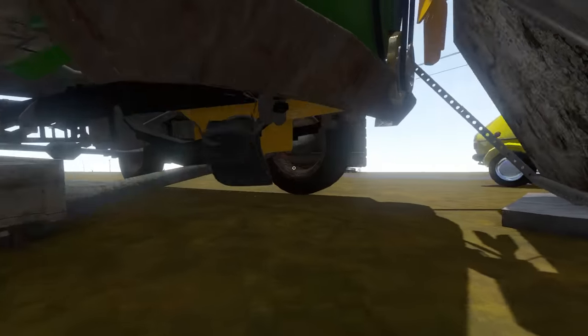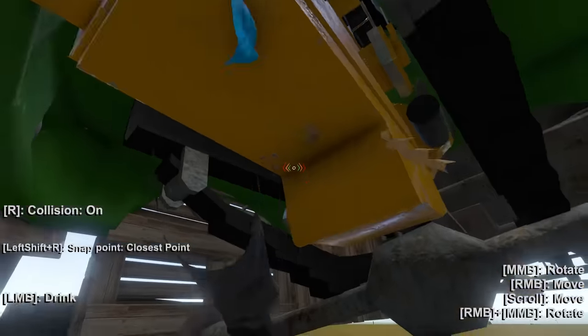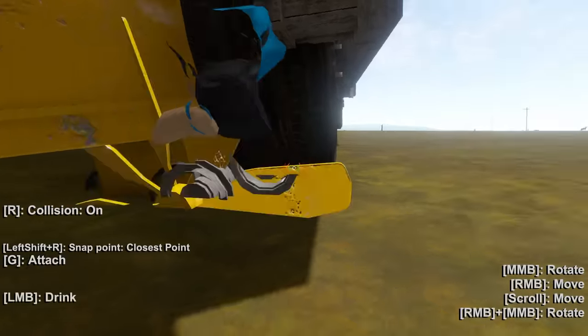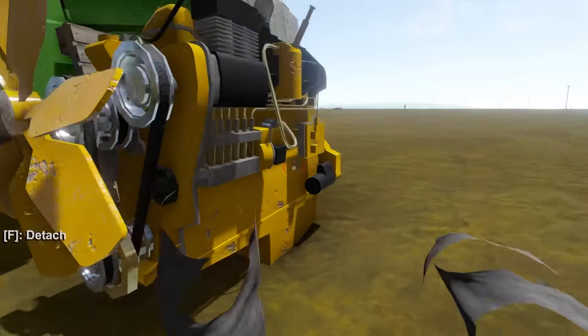So we're just going to take this engine out of our truck somehow — like this. Boom. Push the truck away. Don't kill me. Come on, go. Engine. There we go. Stand back. There we go. We got the engine out.